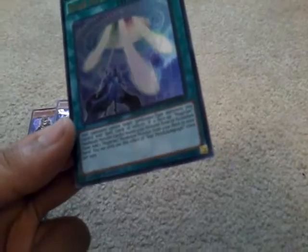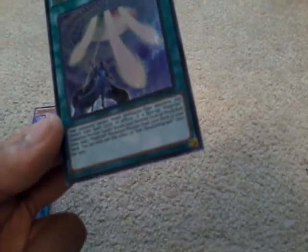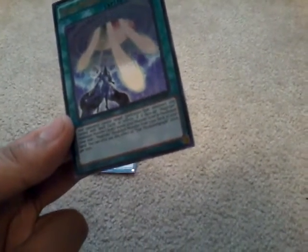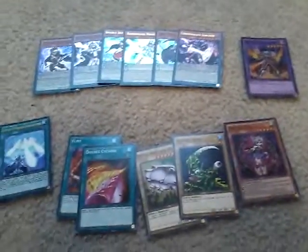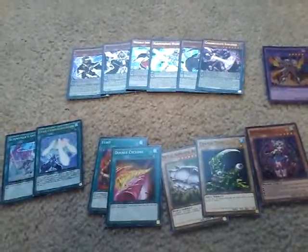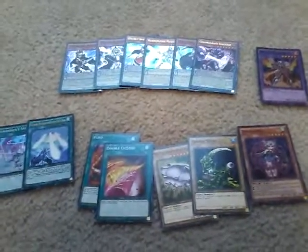Star Pendulum Graph: your opponent cannot target spell-caster type monsters you control with spell cards or effects. If a face-up Magician leaves the Pendulum Zone, add one Magician Pendulum monster to your hand. So that's three packs — six Pendulum monsters, one fusion monster, two normal monsters, four spells, and one effect monster. Thank you guys for watching. I've been doing a lot of Yu-Gi-Oh and I feel like I'm going to be a Yu-Gi-Oh channel from now on. Like and subscribe if you want to see more, bye!